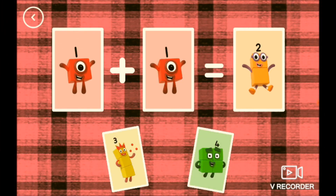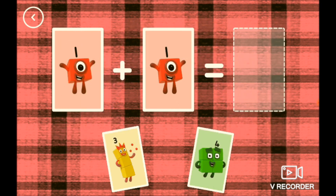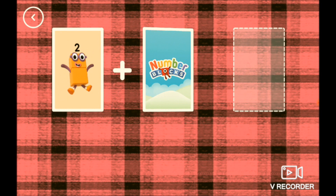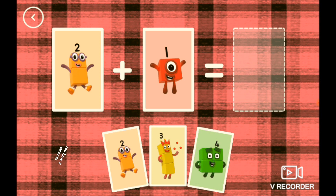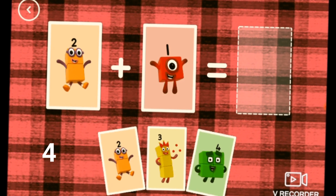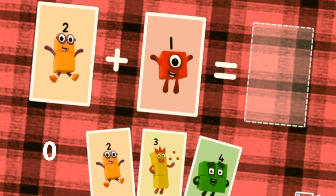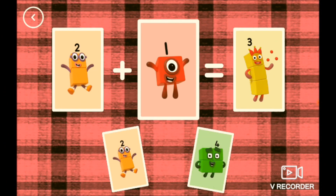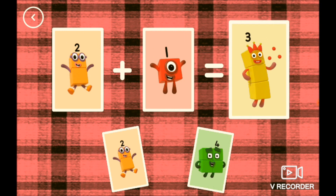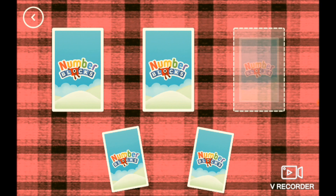If you guessed 2, you're right! 1 plus 1 equals 2, that's easy. Now switch it to 2 plus 1 - you're going to tell us in the comments. So if you guessed 3, you're right! 2 plus 1 equals 3, that's the correct answer. A rainbow!